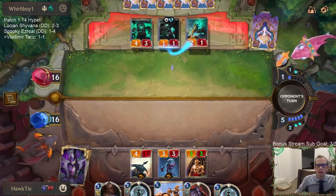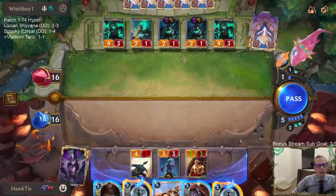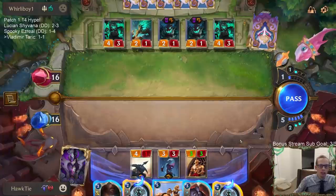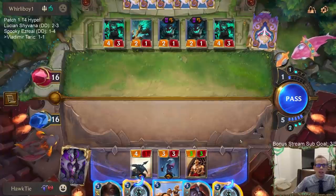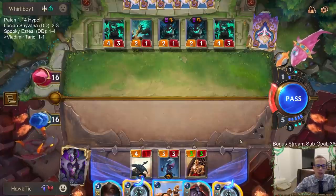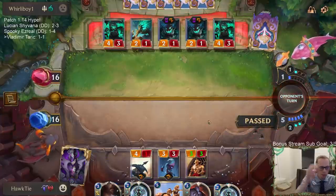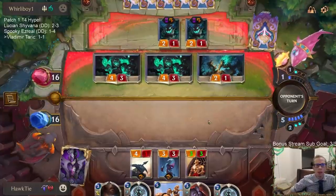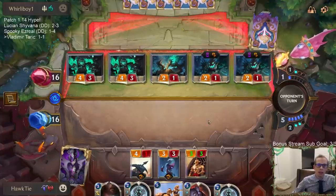I was definitely considering going Culling Strike on the Curse Keeper to keep this from happening. We know they have a Senna and I think another Curse Keeper. I thought I saw the Curse Keeper come from a different side - I know they played an Ephemeral Curse Keeper, but I think they played a different Curse Keeper that was not in the spot the other one should be.